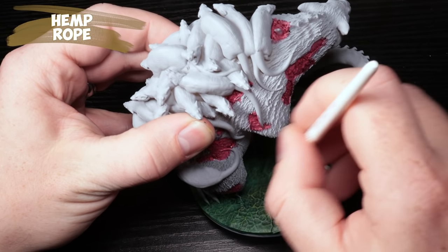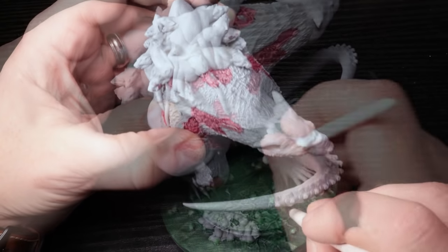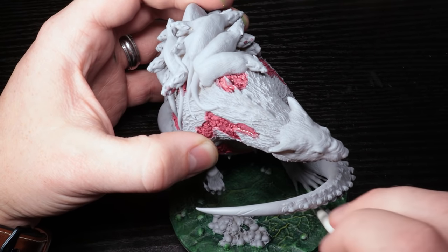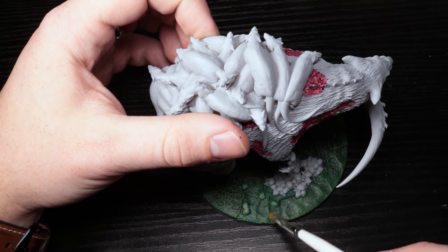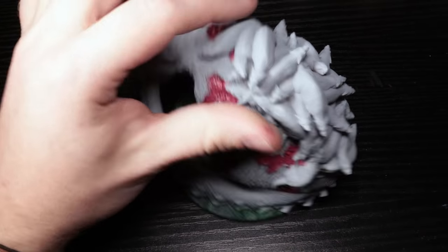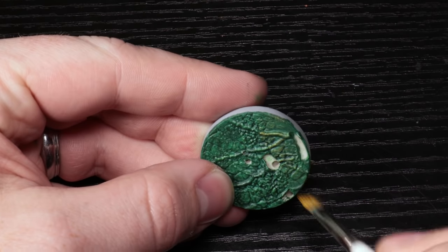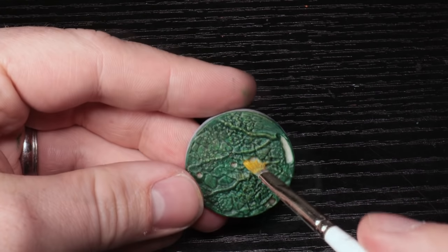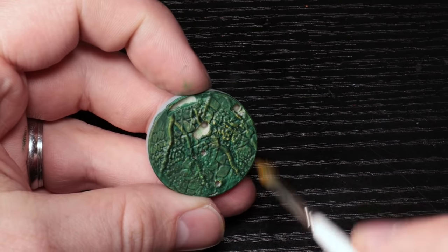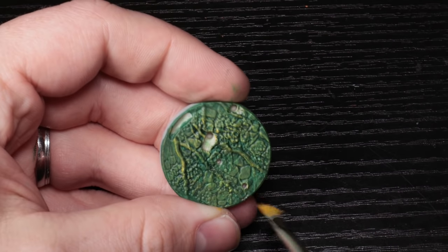Hemp Rope is my edge highlight. I love using Hemp Rope as a green highlight — it's this really bright green-yellow, an interesting color, and it just looks so good highlighted on these edges. You get that little bit of yellow tint to it, but it's still in the green. I have my smaller dry brush out — again, link to the Most Wanted set in the description. I live and breathe by these brushes. Essentially every brush I use, minus the monster brush, is in that link. As you can see it goes so well — a fairly heavy brush, but I spread the love around.